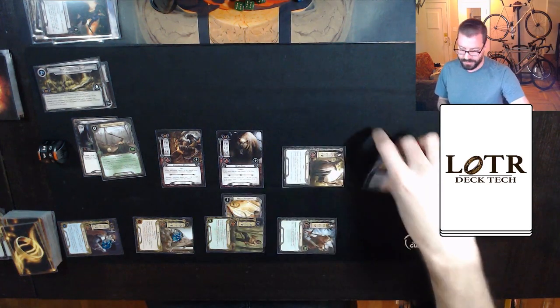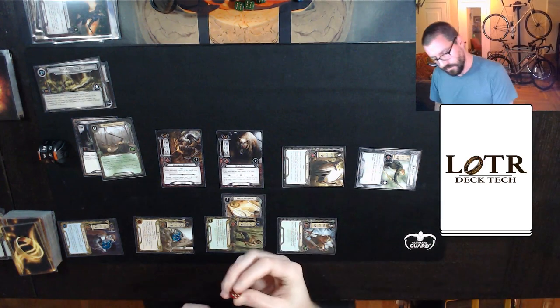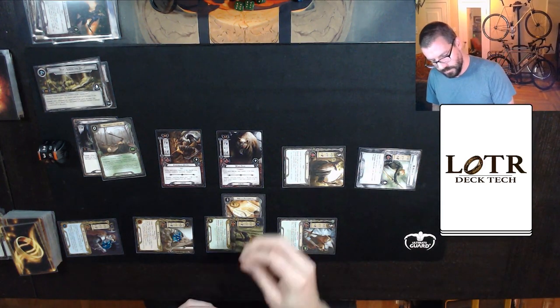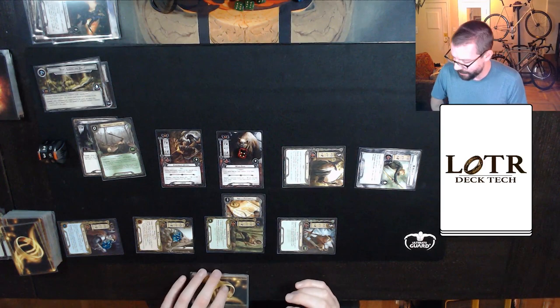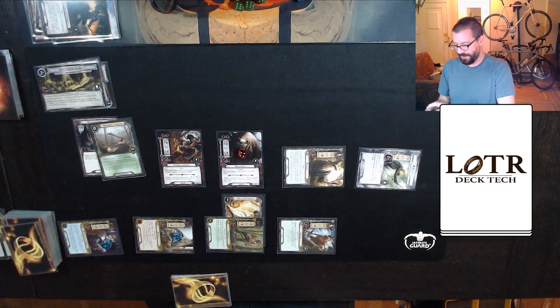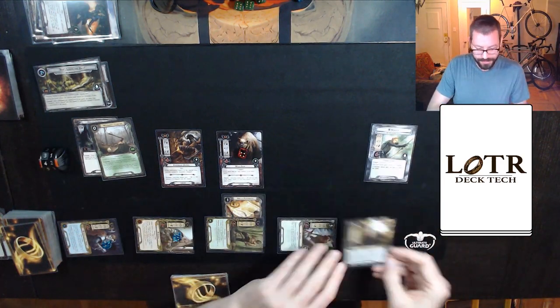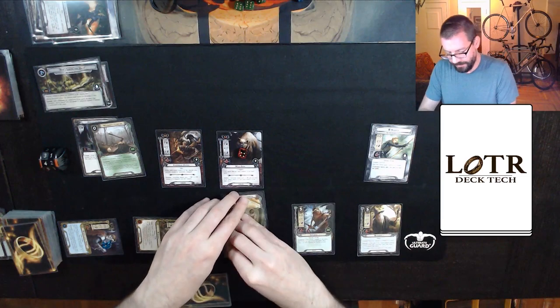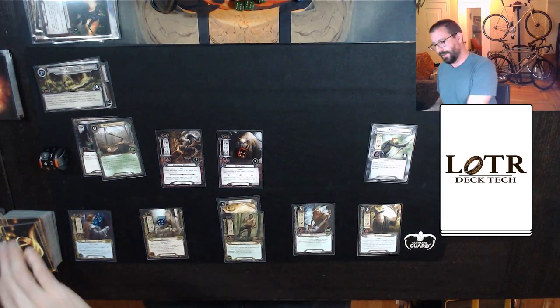Discard another one, since I definitely can't afford to take an undefended attack. Sheets and Uftak I don't mind seeing go. So I have a grand total of six attack to spend, which at the moment is not enough to kill either one of these enemies. Let's just put four damage on the bear. I can't chump next round, so I need to use that Feint. Refresh takes me up to 42 threat, and we are going to drop down by three, hopefully.